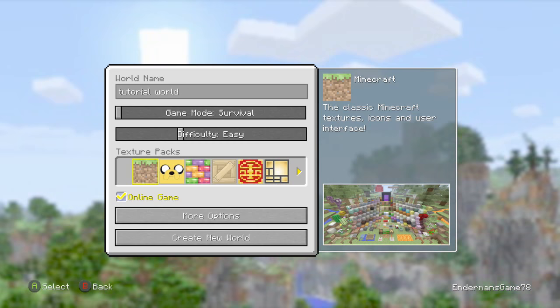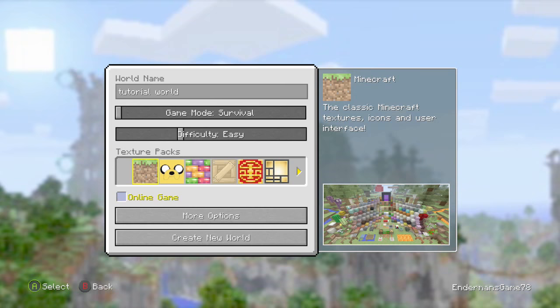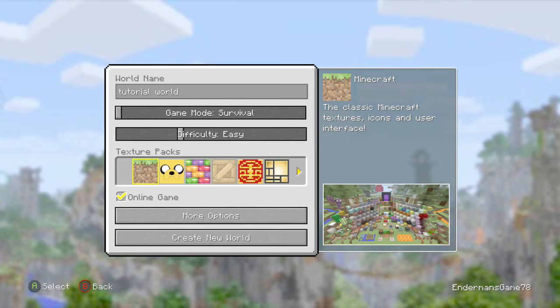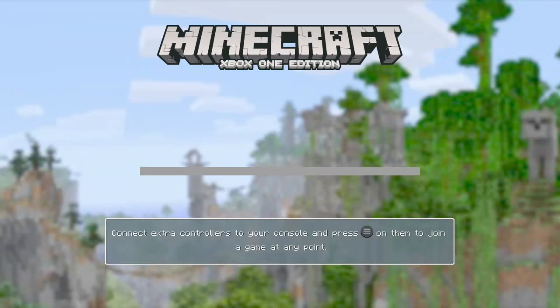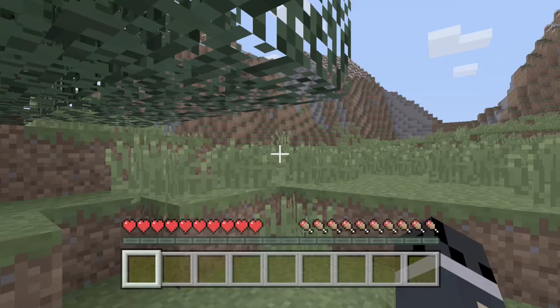If you don't have Xbox Live yet or if you're just starting the game, you're gonna click on 'Online Game: Off'. But I do have Xbox Live so I'm gonna keep it on. Head over to More Options, go to Game Options, and click Host Privileges. Then select Survival because I'm teaching you how to survive, set difficulty to Easy, and click Create New World.